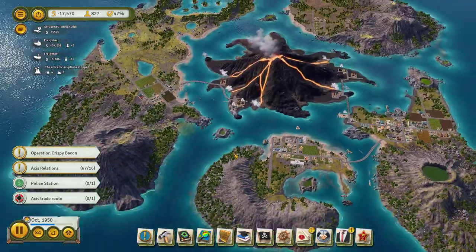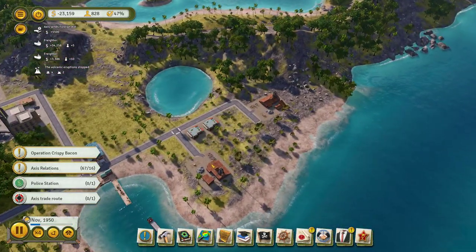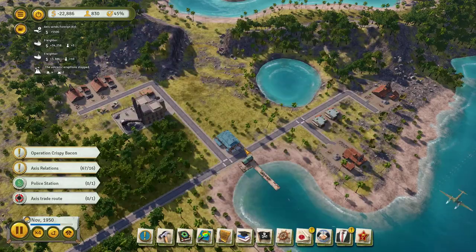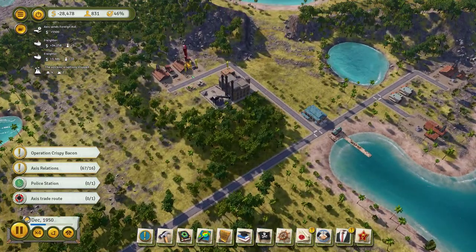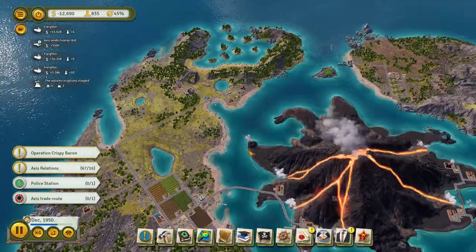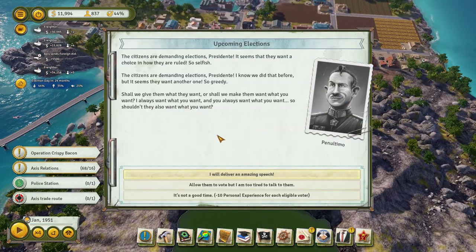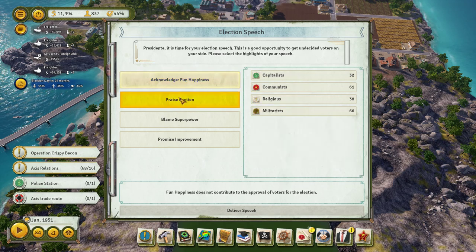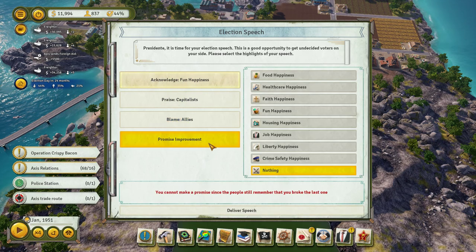Although we don't have money to build military stuff, so I guess I'm not going to do that. An airplane! I've never noticed an airplane flying overhead before. The Allies like us enough, actually. The citizens are demanding elections. I will deliver an amazing speech — we'll acknowledge that fun isn't as good as we'd like. We'll praise the capitalists because they're the lowest. We'll blame the Allies because we do have to make sure we don't go too low with the Axis.